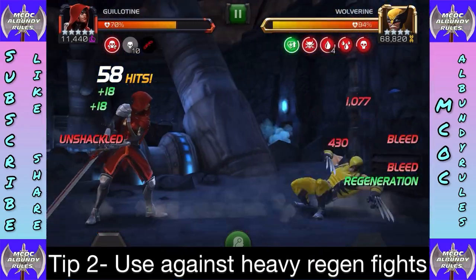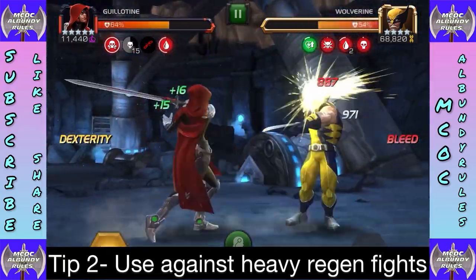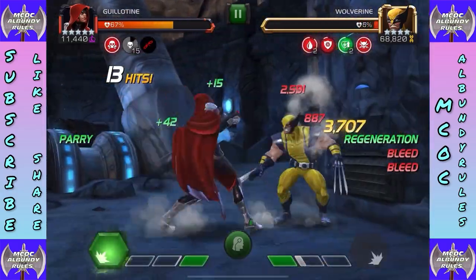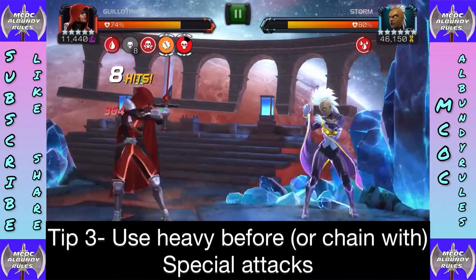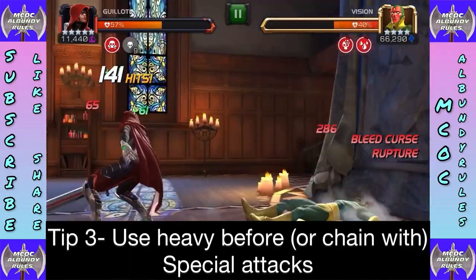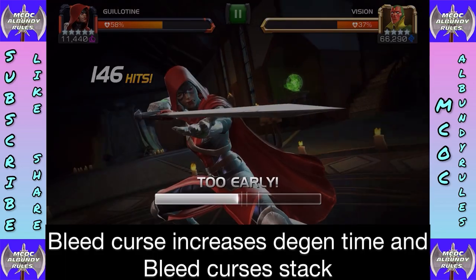Tip two: use her against heavy regeneration fights — she is still extremely effective. The 200% heal reverse was more than enough to handle ROL Wolverine with numbers flying everywhere. Tip three: use heavies before or chain them with special attacks. Launch heavies to build bleed curses, even cornering them if they have no power, and stack those bleed curses before using a special — that gives you the bleed damage per hit from the curse mechanic.